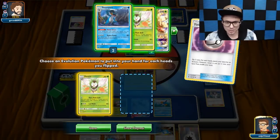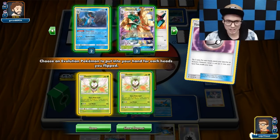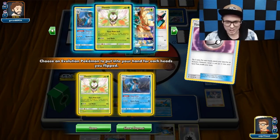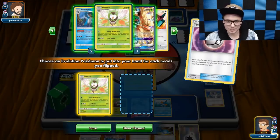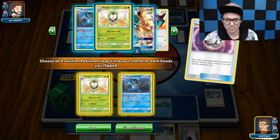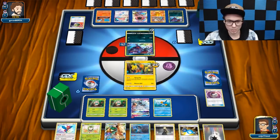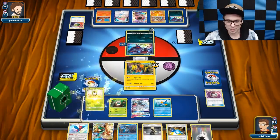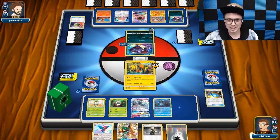We got two off the Timer Ball — we'll take it. I've already got the Decidueye, so I could just do Rare Candy into Swampert and then evolve into Dartrix. That's good, but I already have the Decidueye in my hand so I kind of would be wasting it. But I think we just have to get the Swampert while we're here, because that just allows me to have such consistent draw from here on out.